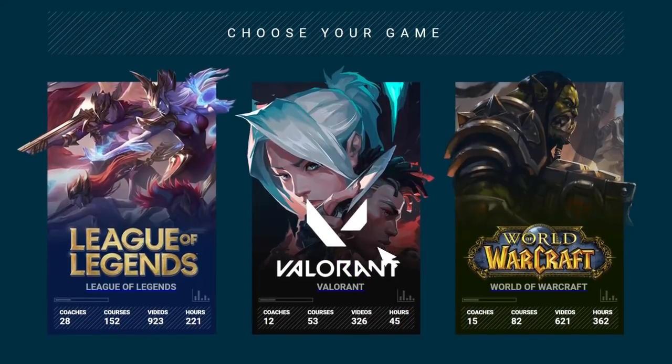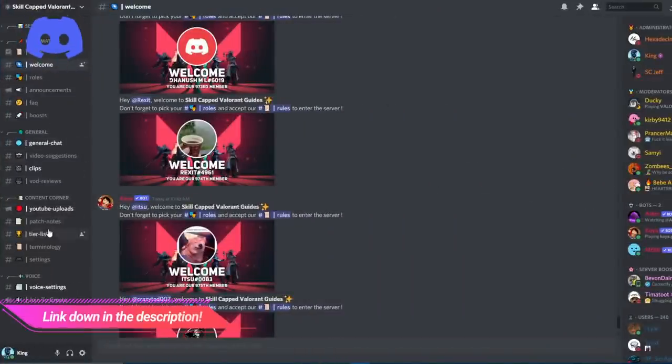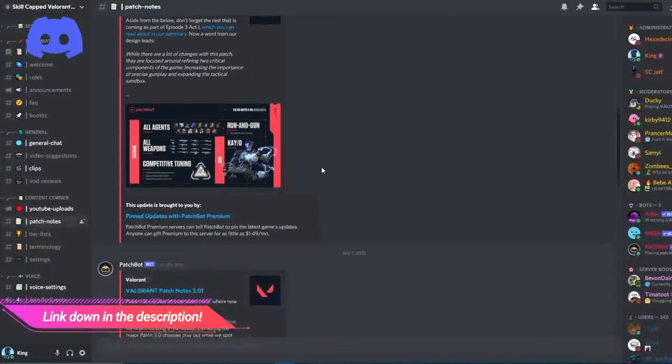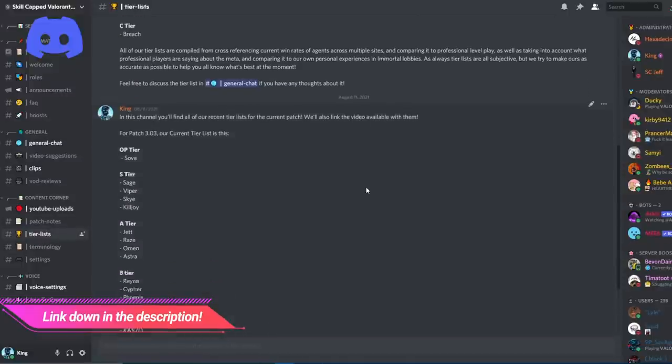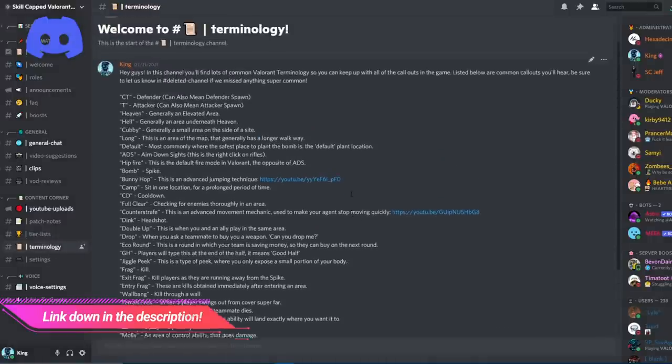We have created a Discord channel to give our community a space to chat and improve together, as well as allow us to connect with and check on the community. Check out the Discord channel below to meet and talk with other people wanting to improve, just like yourself.